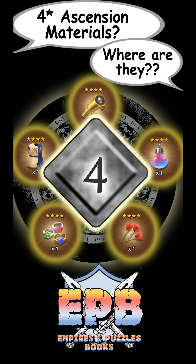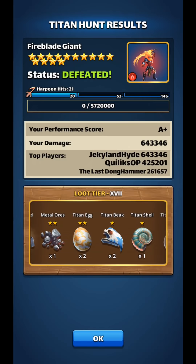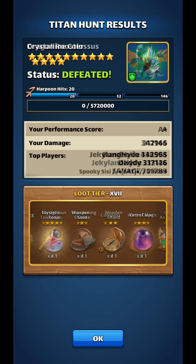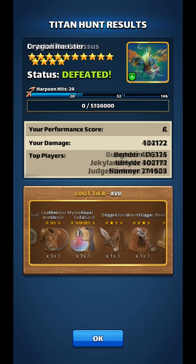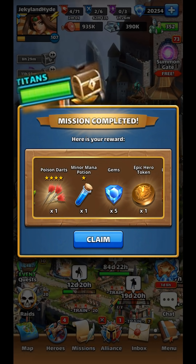The fourth place that I find 4-star Ascension items is from hunting titans. I'm fortunate that my alliance kills 14-star titans every single day, so that means every day we have a chance to find a 4-star Ascension item in our titan loot. Along with killing titans every day comes a titan chest every 5 days — that's our number 5 spot — and occasionally the titan chest will give us some awesome loot.